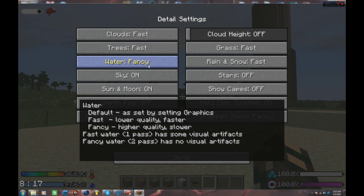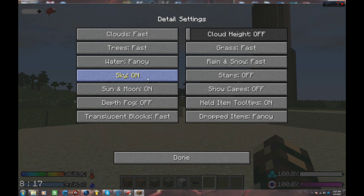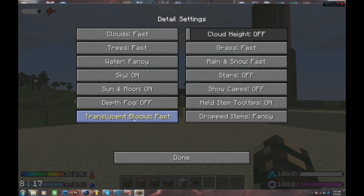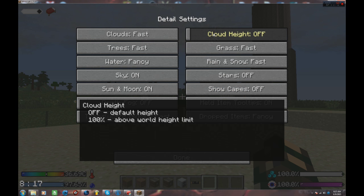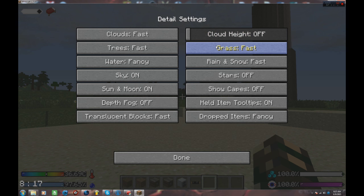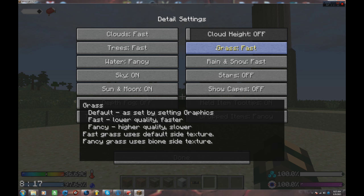I like my water to be fancy — it gives tons of effects and I just like to see it all. So I keep it at fancy. Sky you can leave on, sun and moon on — you can turn them off and it'll be faster but it doesn't make a huge difference. Depth fog off, definitely don't want that. Translucent blocks you want at fast. Cloud height — there's no way to really turn them off in this mod pack because of the storms, so you have to keep that in mind.